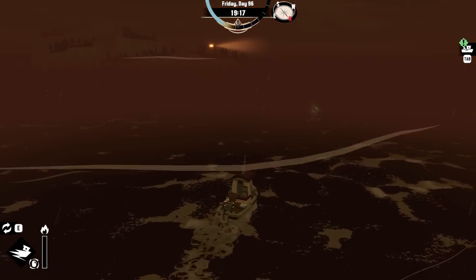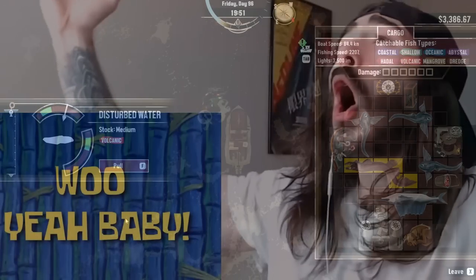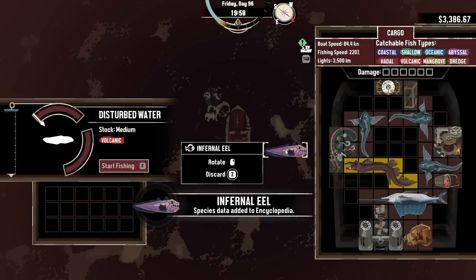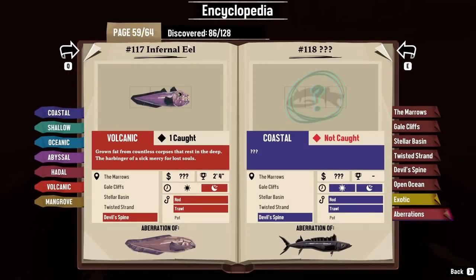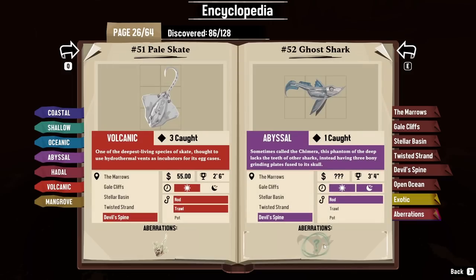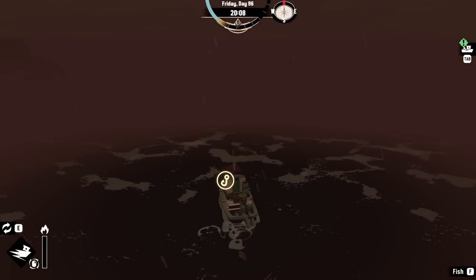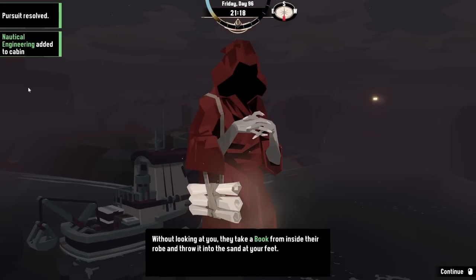Aberration! Hello. This is the one that I want. Yes — collect you. There it is: an infernal eel. Nasty looking. But it's good because that should be all the volcanic fish. But there is one more in the Devil's Spine, it looks like. Oh, two. I should have collected that thing — I thought I already had it. At least we can finish off the food thing for this guy very nicely, and now we get a book.